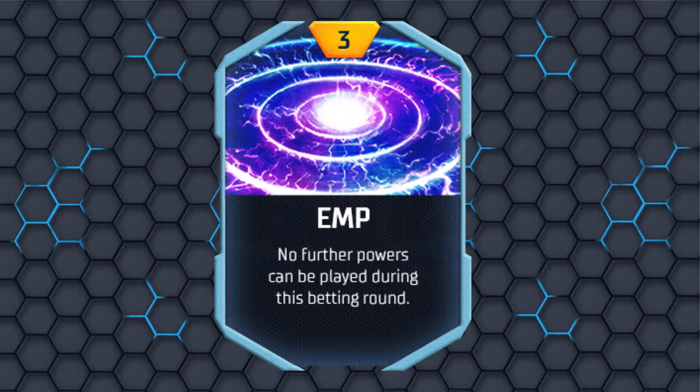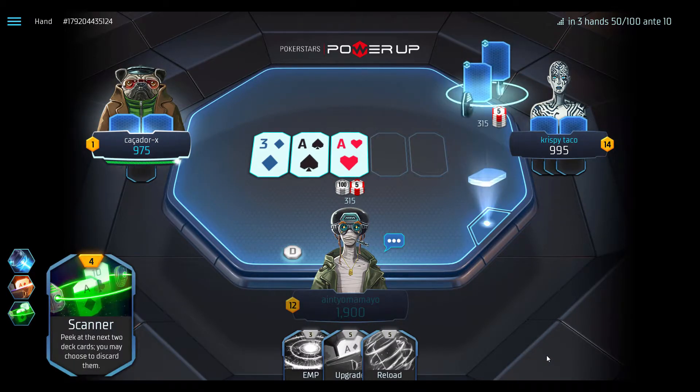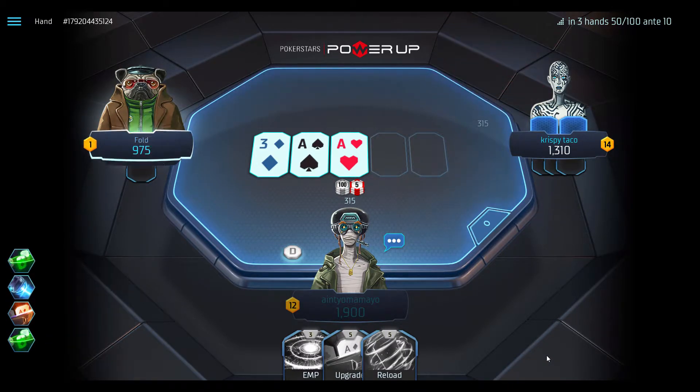No further powers can be played during this betting round. Probably the most misused of all the powers, EMP is extremely useful.